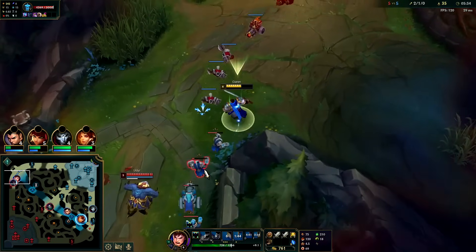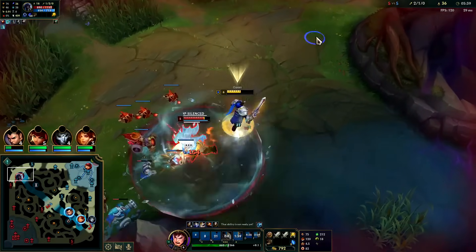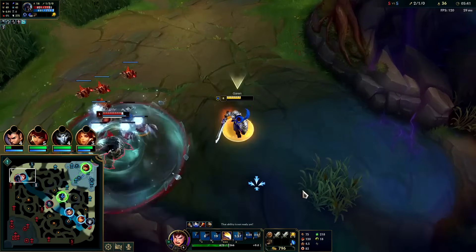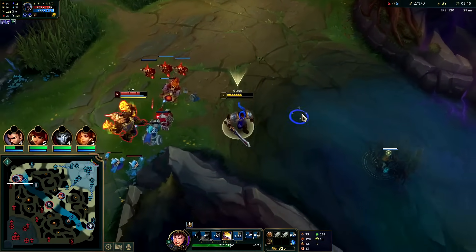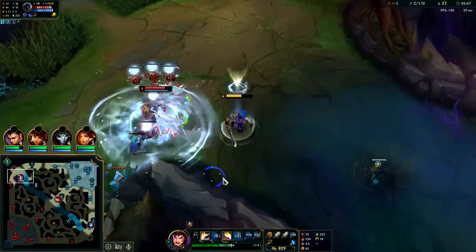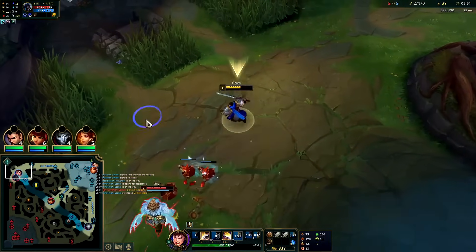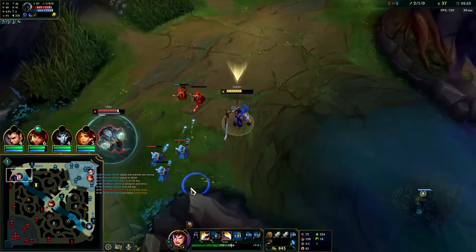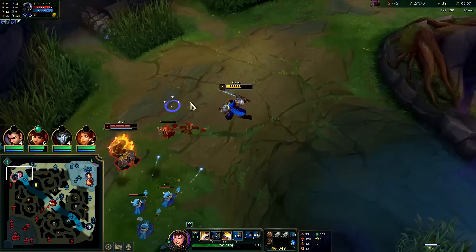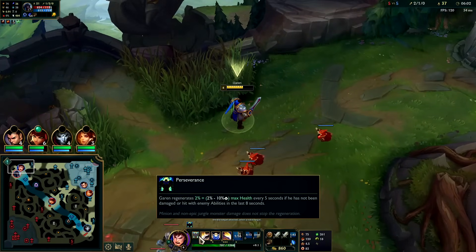He doesn't have a level 6 power spike — that's probably the worst thing about Udyr, his lack of level 6 oomph. Looks like he's actually playing AP Udyr though. I could just be patient — minions don't stop your passive; it's got to be champs or turrets.